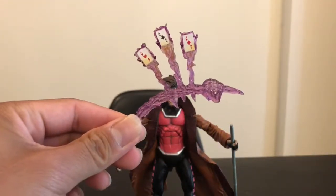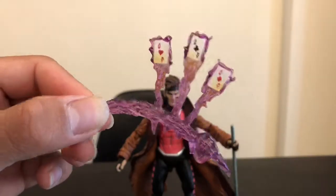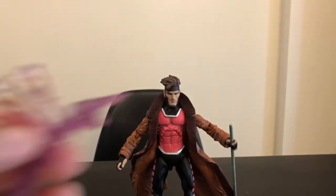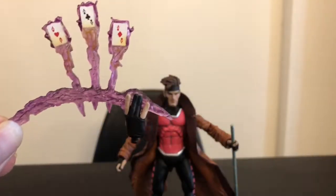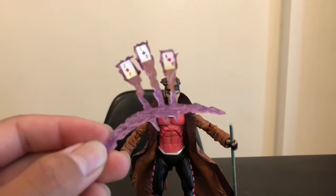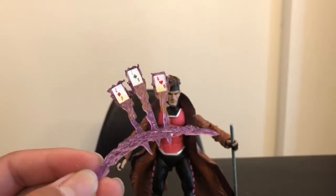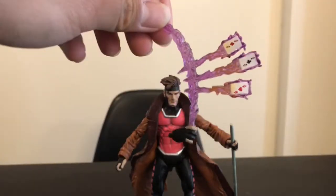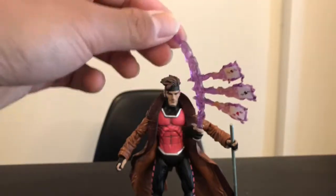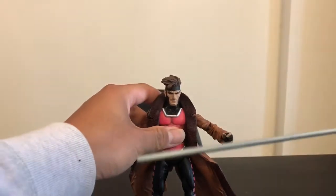Here he is out of the packaging. He comes with two right hands — one for holding two or three flaming cards, and another open-palm hand for the throwing flaming effect piece, which I think is really cool. I like the plastic and the colors. It fits in pretty snug and it won't go anywhere. The last thing is another set of throwing hands, but I'm not exactly sure where that goes. Also he comes with his little staff.